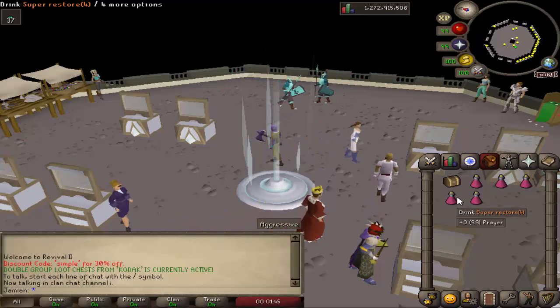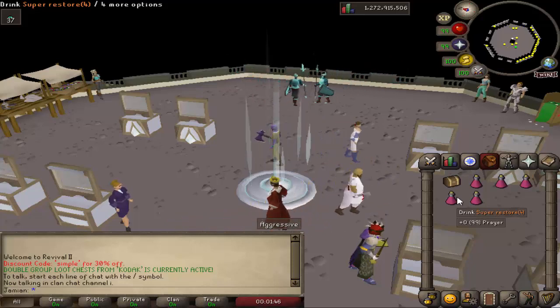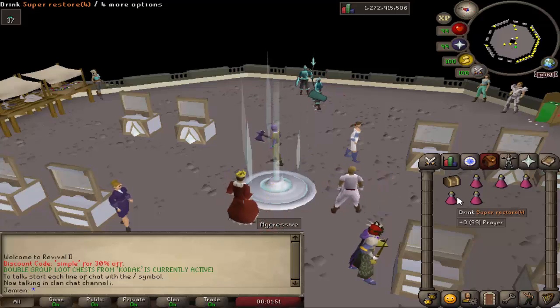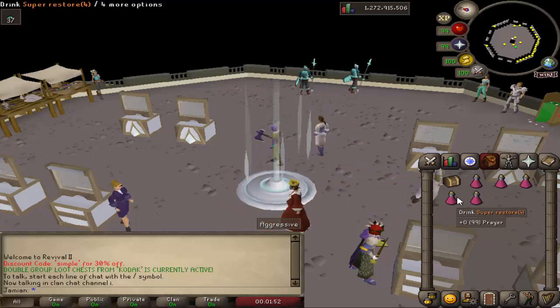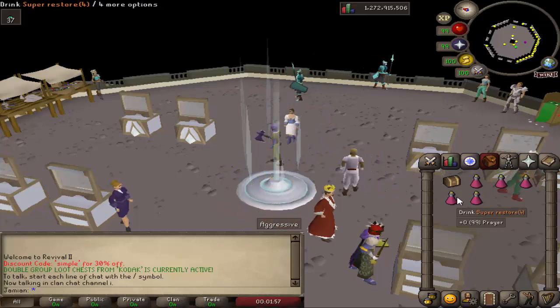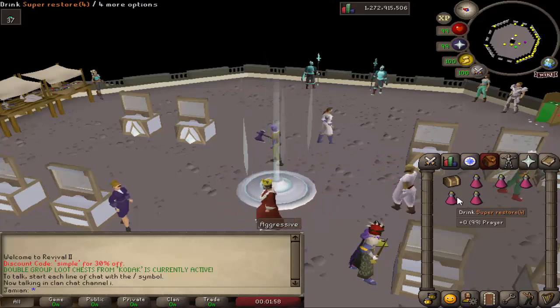The two that I fixed would be the Tizar Fight Pits cave area and the Motherlode Mine. If you come across any more, just please report them - we'll eventually get to them.